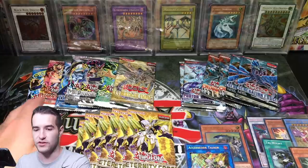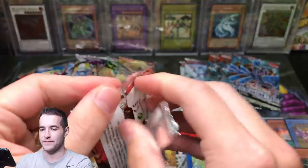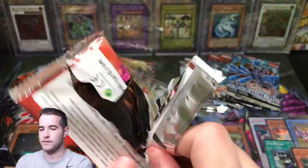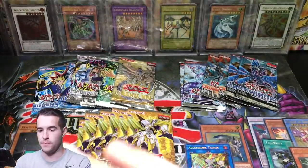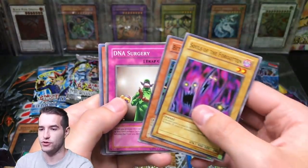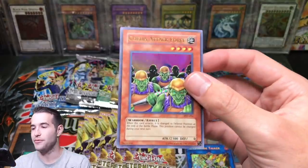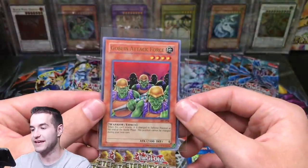Now we've got one of each — let's go to Pharaoh's Servant and go for the Jinzo. Let's see what we can do. Souls of the Forgotten, Bite Shoes, DNA Surgery — I thought it might have been it for a second. Goblin Attack Force Ultra Rare! So there we go — that's a nice pull.